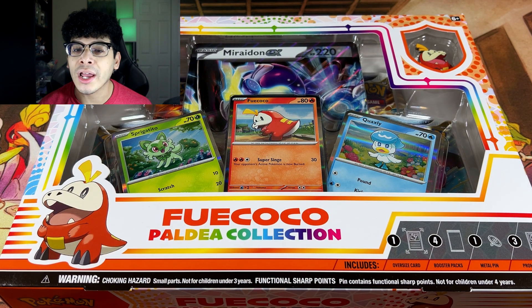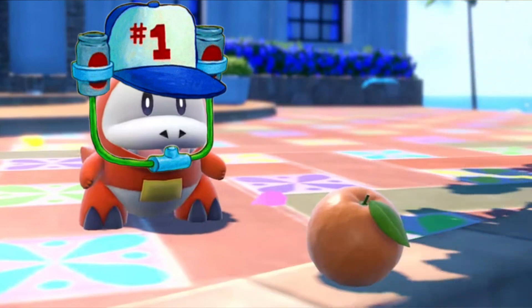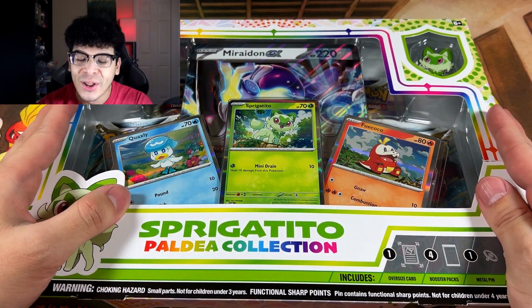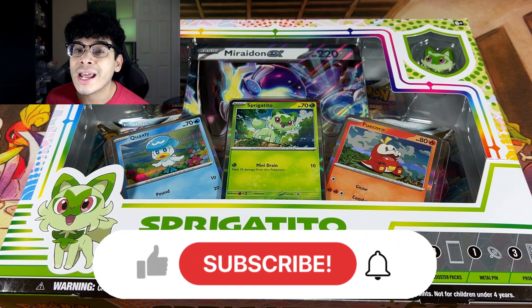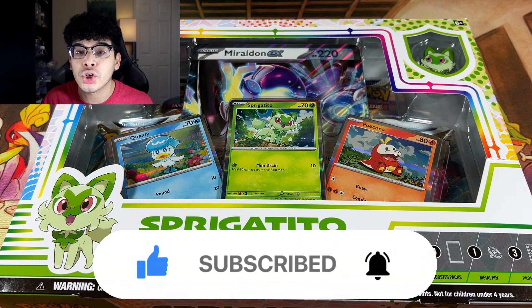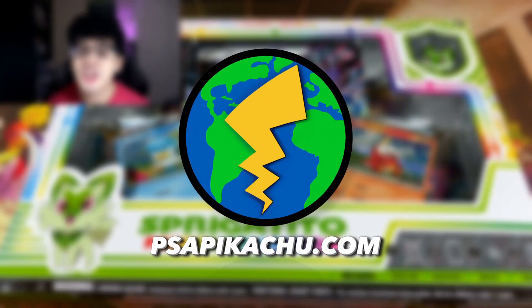We're also opening up the Fuecoco Paldea collection — a.k.a. the best starter of Scarlet and Violet. I said it, it is the truth. And finally we got the Sprigatito — the third and final collection box. Let me know your thoughts on these boxes in the comments down below. Smash the like button and subscribe if you're new to the channel. And if you want to cop some of these boxes or put pre-orders for Crown Zenith, make sure y'all check out PSAPikachu.com.